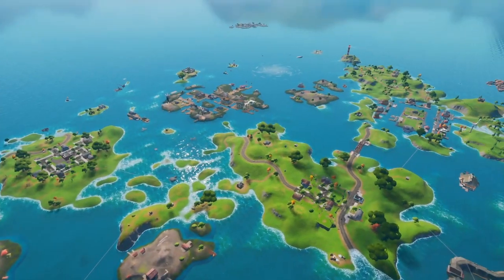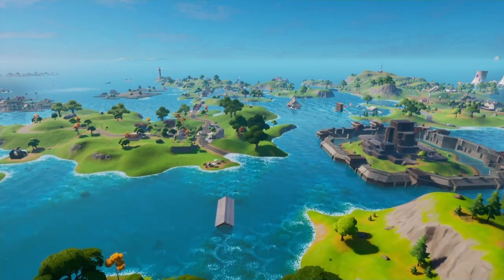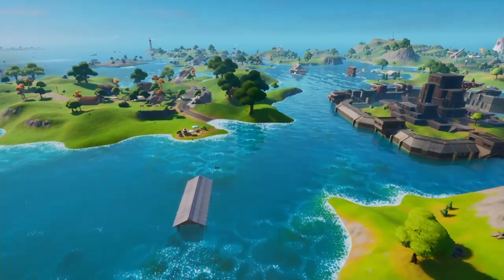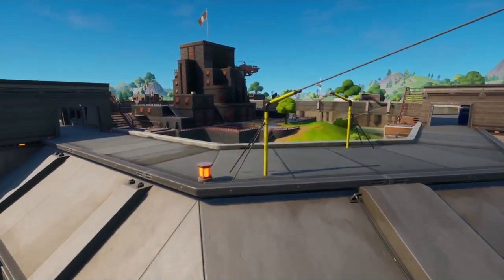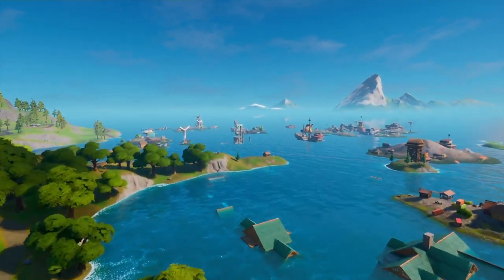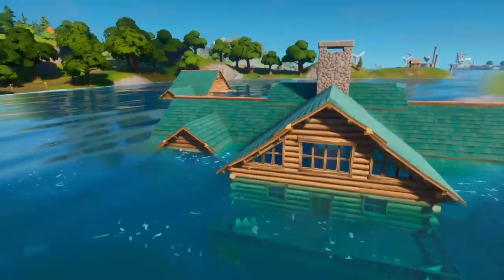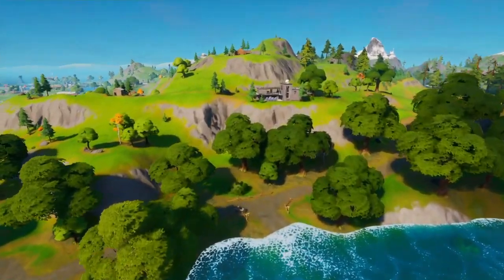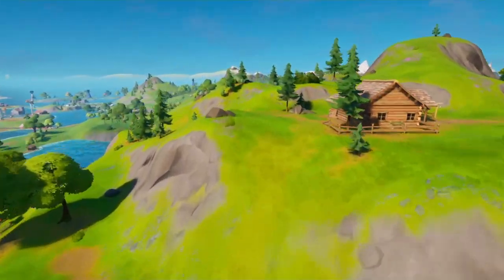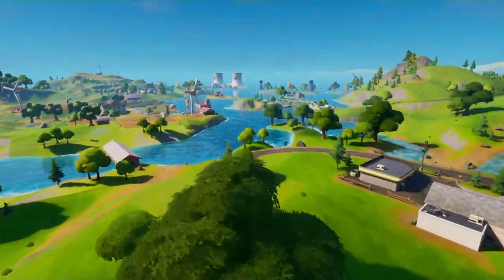That would honestly leave the Fortnite map the same, but I don't know what happened to the Authority, because the Authority is honestly kind of built for the water level — it would look very, very weird without water. As you can see here, the water levels used to be up to the tippy top inside of the Authority. You can also see Wailing Woods starting to appear — the house is finally appearing. This will be happening every single week. The next dates are June 6th, June 13th, June 20th, and June 25th. I'm getting all these dates off Twitter — this is what leakers are saying. Shout out to Hypex.